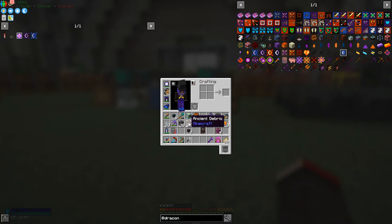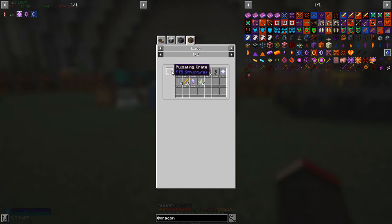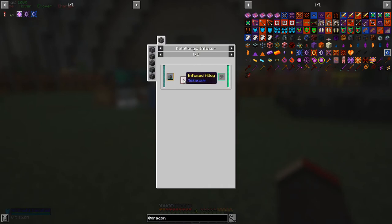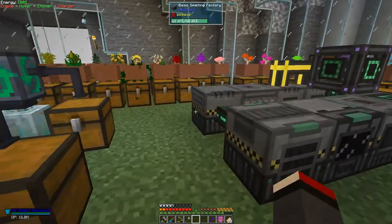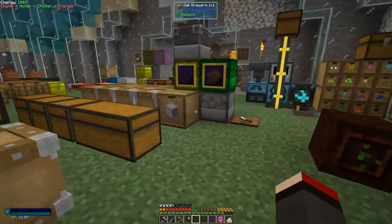Looking at the uses of these, there's another recipe: from pulsating crates there's almost a 10% chance, or we can do it in the combiner — with one basalt and two netherite dust we can make one ancient debris. The combiner is reinforced alloy, basically just diamonds plus an infused alloy. We also needed an elite control circuit: two infused alloy on a basic control circuit which was iron in redstone dust. I've got all these different machines prepared but I've run out of time for that today.